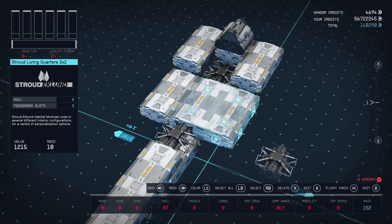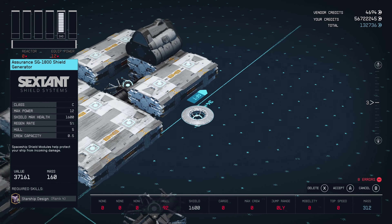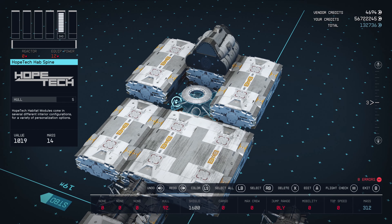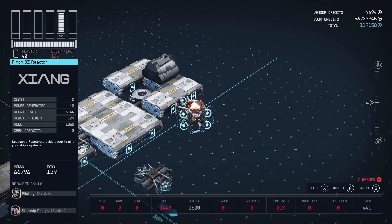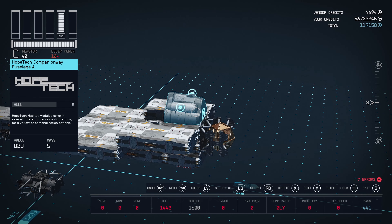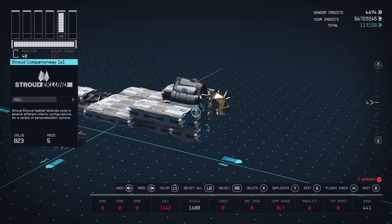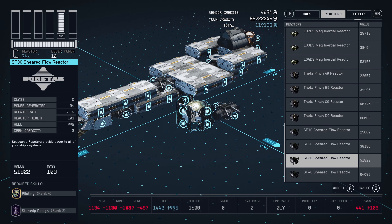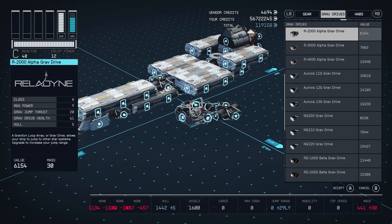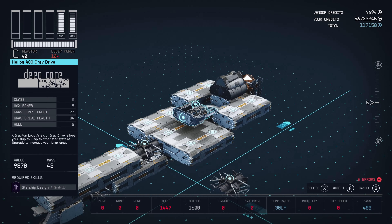Our shield is going to go in here. We're going to use the Class C Insurance SG-1800. Pop that right on top of our Hope Tech Habs Spine here. Four reactors — Pinch 8Z going to get dropped right here underneath, attached to our fuselage and our top Companion Way. Now our grav drive — I'm getting close to the point where I'm going to be getting the armillary. The Helios 400 — put that right in front of your shield.